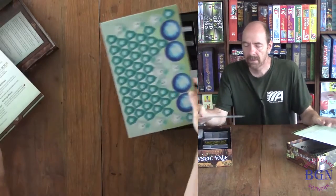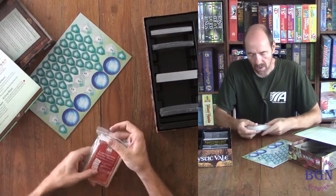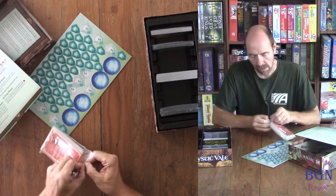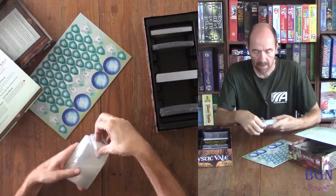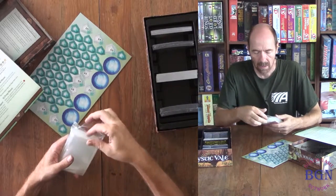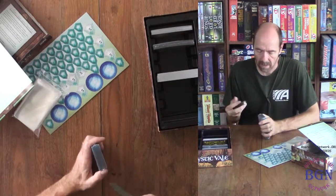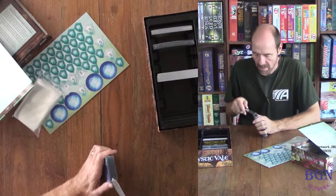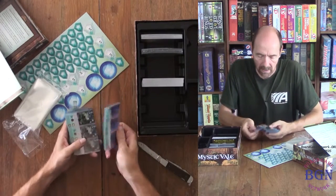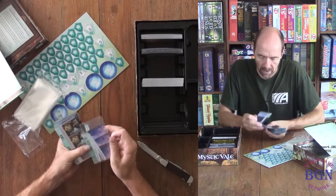Quick reference right there. And we got some counter sheets. Look at those — those are card crafting system sleeves. You got your own sleeves now. We have some cards here. Got a nice molded plastic insert there to hold these. These things are all plastic.